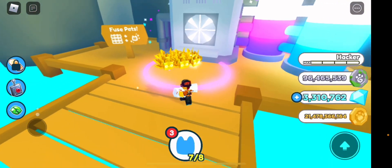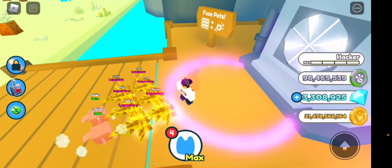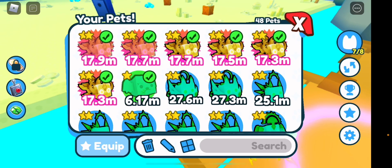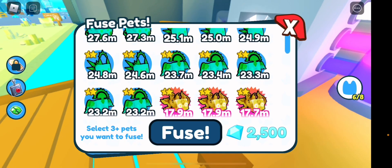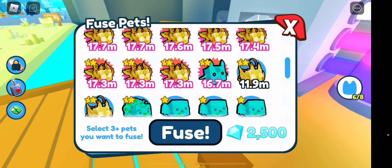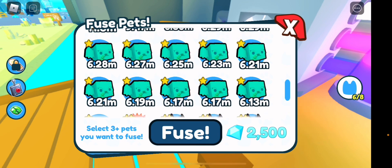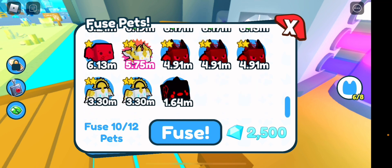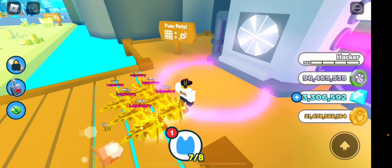Okay, we didn't get one there, but let's keep trying the same three. We got another one guys — oh my god! We actually have six legendaries right now. Let's fuse again — nothing. We need to unequip these. We have two more spots left and we have loads of legendaries. I'm going to mix all of these — let me just try a random test with a couple, just to see what happens.